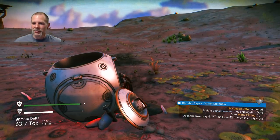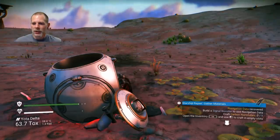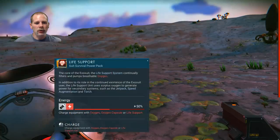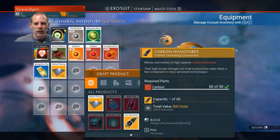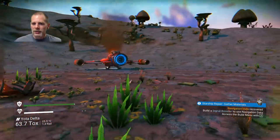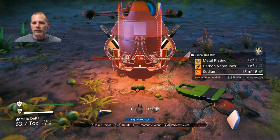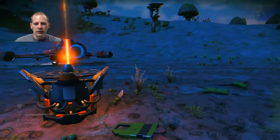We need to build a signal booster. We need metal plating again, and then carbon nanotubes. Let me also check life support — we need to charge it with oxygen or life support gel. We need to do carbon nanotubes, and then build a signal booster. Access the building menu with Z — there's the signal booster. We place it and now we can get out of the menu.